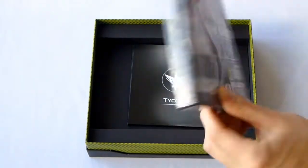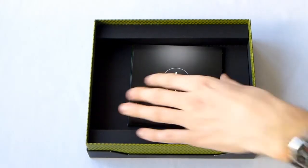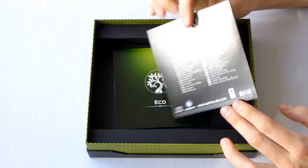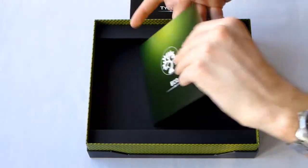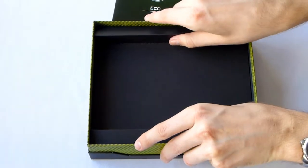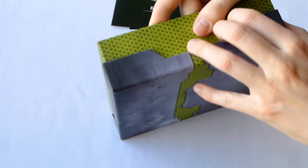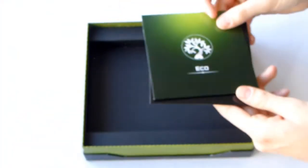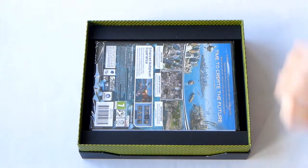We have the Anno game disc — the standard one you buy in the store. And you get the soundtrack: one for Tycoon and one for the Echo. So you get discs, you get the poster, you get the game, and you get this nice art book.